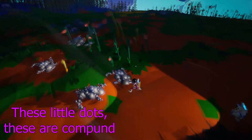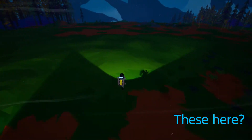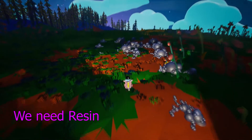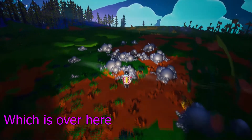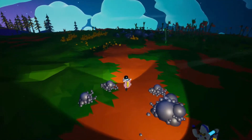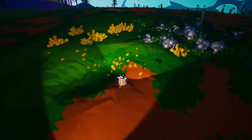Alright, these little dots — these are compound. These here, yeah. Those are compound. We need resin, which is over here, actually conveniently. That's resin — little tube looking things.